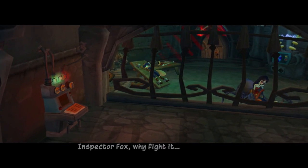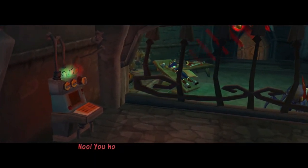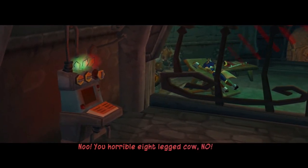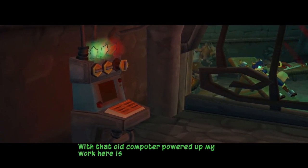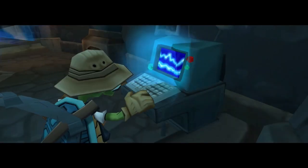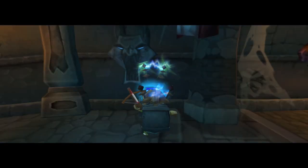Inspector Fox, why fight it? Don't you want to be my friend? No, you horrible eight-legged cow. With that old computer powered up, my work here is done. Hey Carmelita, the Contessa only has six legs — the other two are her arms. I think maybe her mind's already been halfway scrambled by that mind shuffler.